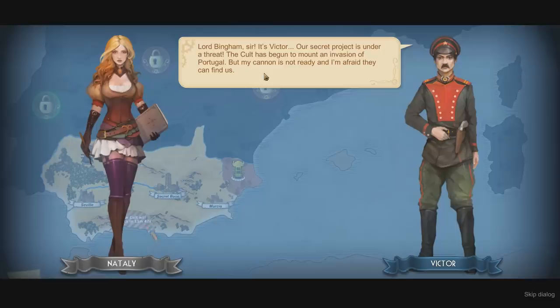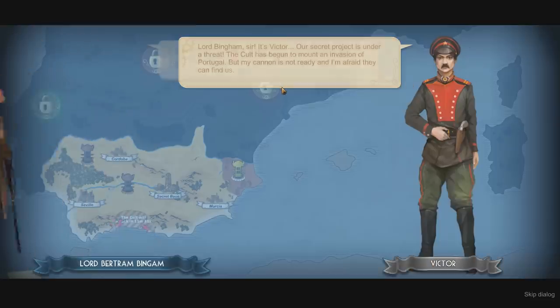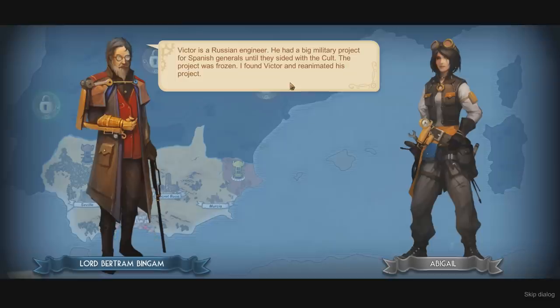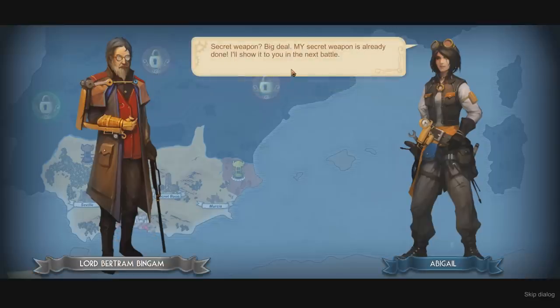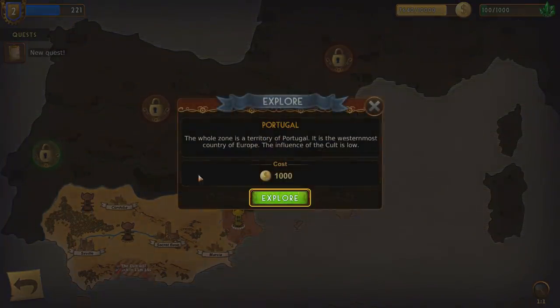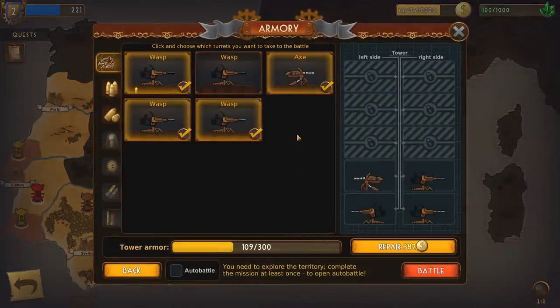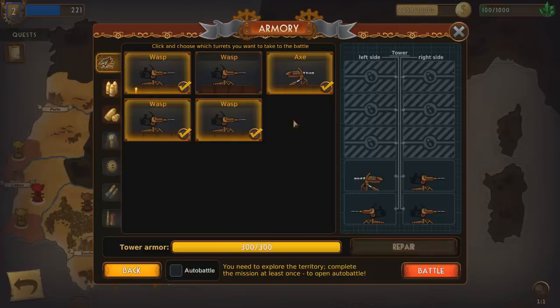Lord Bingham, sir — it's Victor. Our secret project is under threat. The cult has begun to mount an invasion of Portugal, but my cannon is not ready and I'm afraid they can find us. That looks like a lady wearing a mustache to hide the fact that she's a lady. Apparently we should protect his investments and defend Victor's secret weapons. Who's this strange Russian guy? Victor's a Russian engineer — he had a big military project for Spanish generals until they sided with the cult. The project was frozen and I found Victor and reanimated his project. We can go to Portugal for $1,000 — I wish I could go to Portugal for $1,000, that seems cheap.